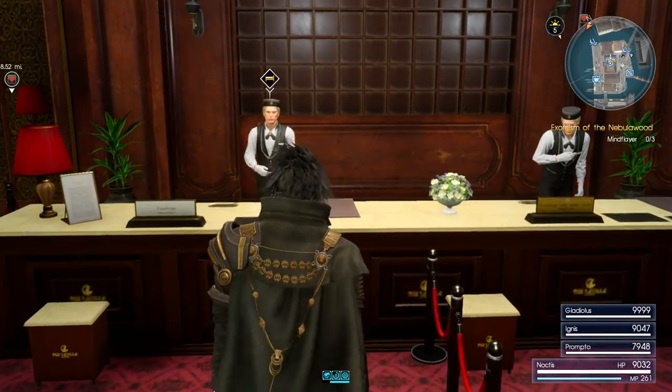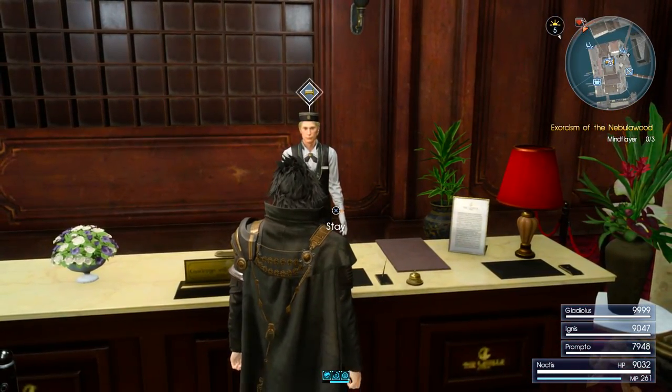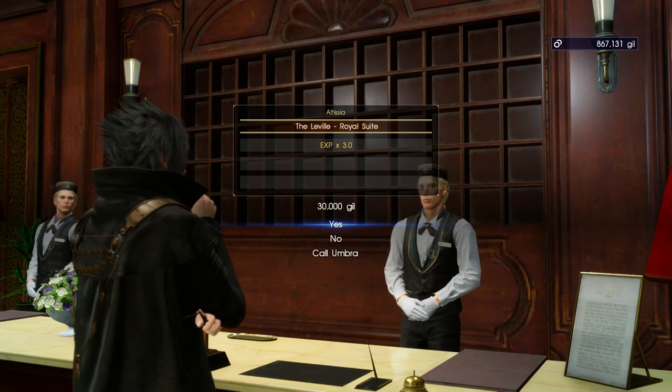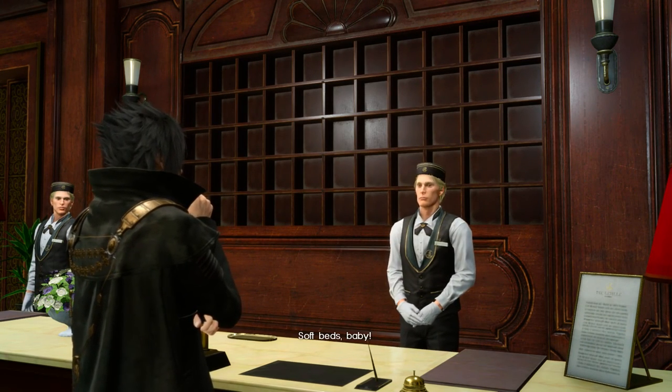Okay, we're in Altissia. The left one is the cheap option, the right one is the expensive one. It's going to cost 30,000 gil but I don't care — I am loaded. Let's call it a day, soft beds!